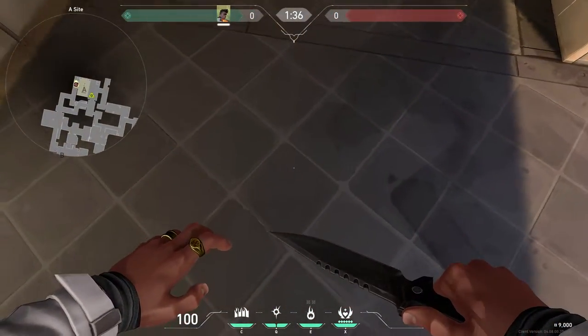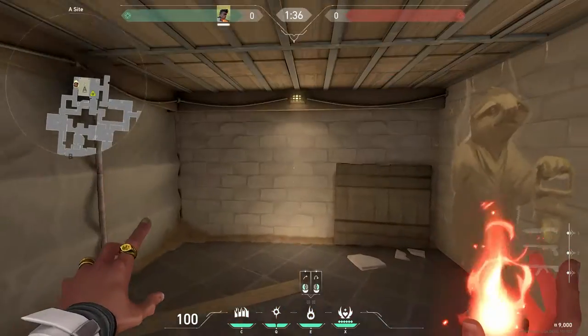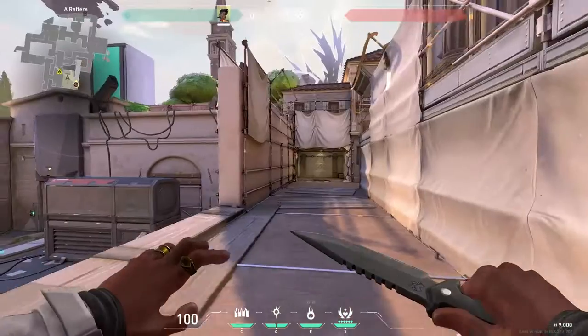To do this, align just above this tile and aim straight under the lamp, then use the ability. Congratulations — you are now a true Fire Lord!